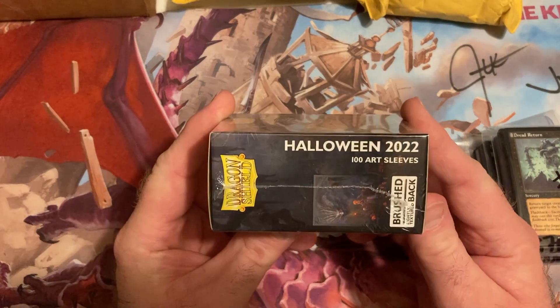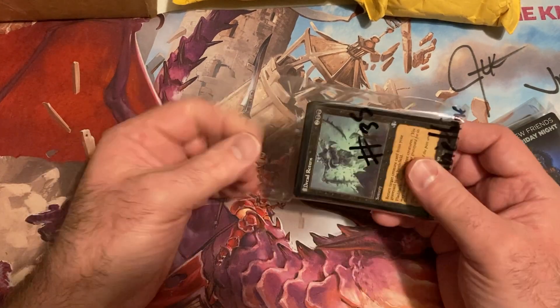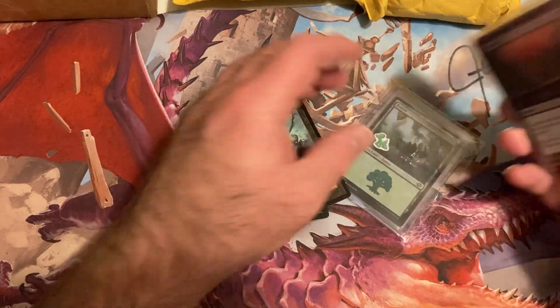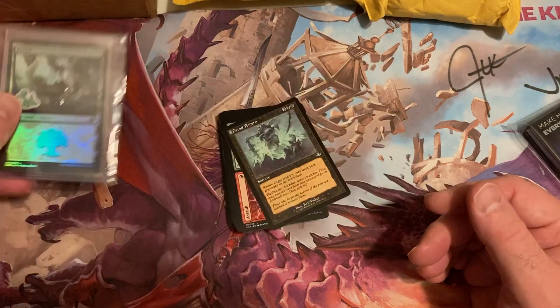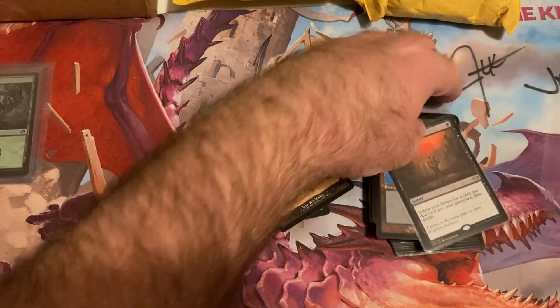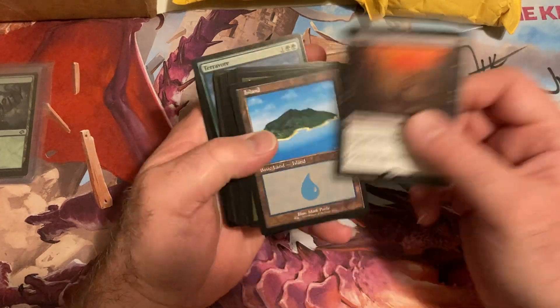Halloween 2022 — cool. Let's put that aside and get into this. This is our first Dominaria Remastered pack. There's a signed land I gave to charity — a little charity thing. Looks like we got an Entomb.